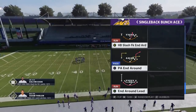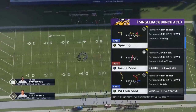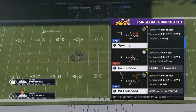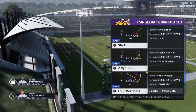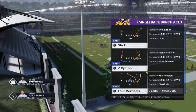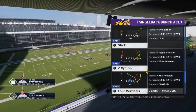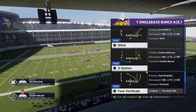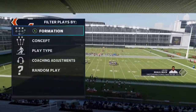I'm going to show you guys a full scheme with some really good man-beating plays. Man 0 and man 1 are probably two of the hardest and most popular defenses right now. This particular play is found in four different playbooks — the Seahawks, Bills, and Browns. If you've used any of those playbooks, you'll have this in the Single Back Bunch Ace. We're going to pick the Z Option.